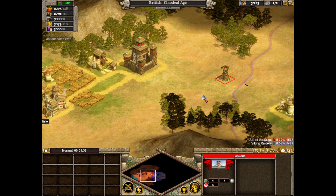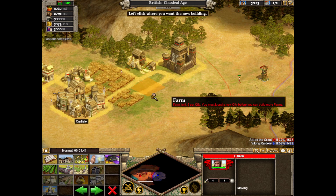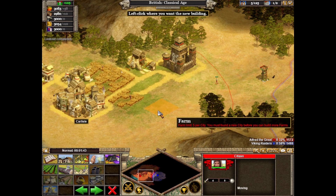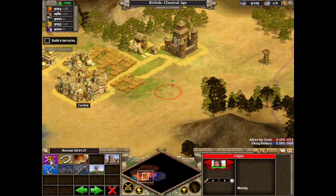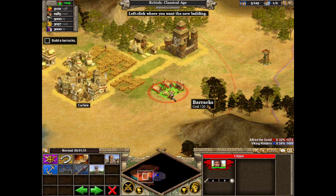Now we can see what's going on near the Viking position. It's time to build an army. To retake Ithandan, we'll need troops, so we must build a barracks. Select the build barracks button, then left-click to place the barracks near the target marker.